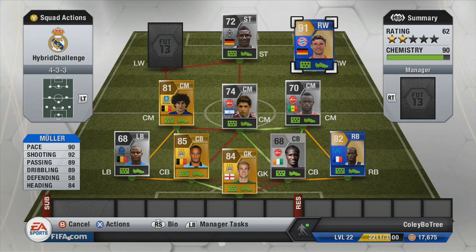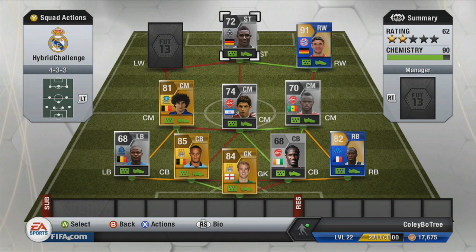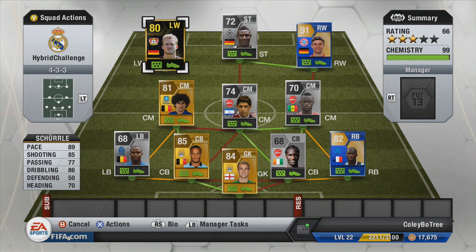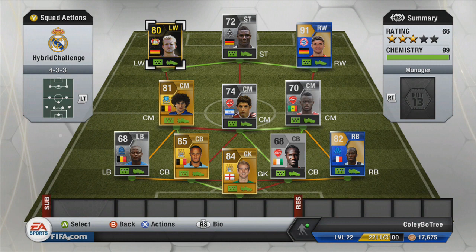The next player in our team is the first of our forwards — it is none other than Muller, playing at right wing. That is his Team of the Season version. Some amazing stats — his pace, shooting, passing, dribbling and heading are all insane. A great player to have in the team. The third of our hybrid challenge picks is none other than Malapa, and again his pace does stand out. At left wing is our final player — none other than André Schürrle with his four-star skills. That is the Bayer Leverkusen one, not the Chelsea one. And that is pretty much it for the team.